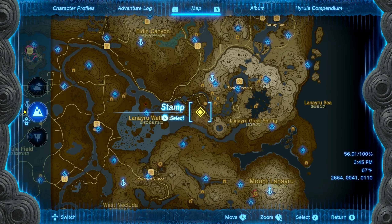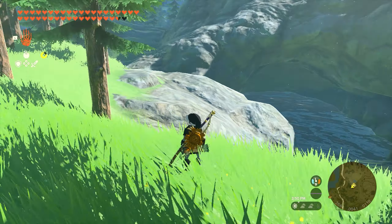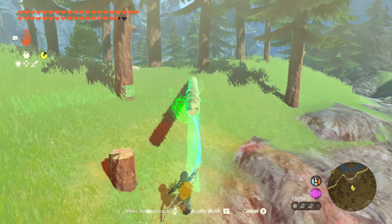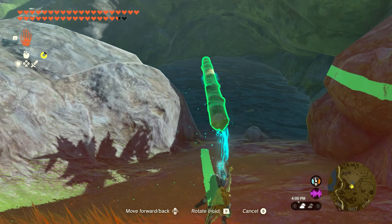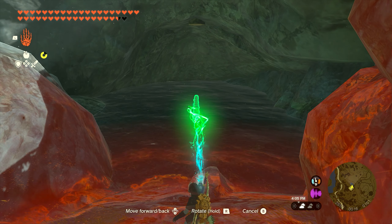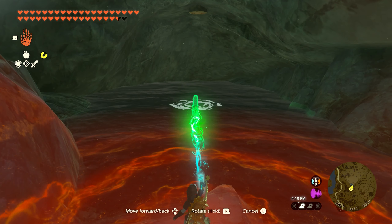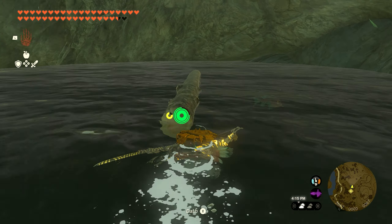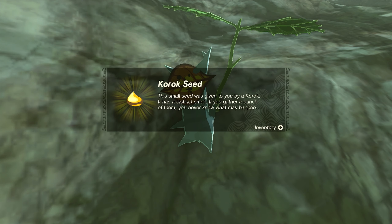For number ten, head just southwest of the Bank of Wishes. You're going to see a small pond on your map. Go in the pond — there's going to be a wooden stump on the ceiling that we need to ascend to. Cut down one of the tall trees so that you have a really long log, then extend it out as far as you can so that it's directly under that wooden stump. Jump in the water, swim to the log, climb up on it, and ascend through the tree stump on the ceiling. It'll take us to the top of this mountain. Once you get up top, the Korok will appear and you'll get seed number ten.